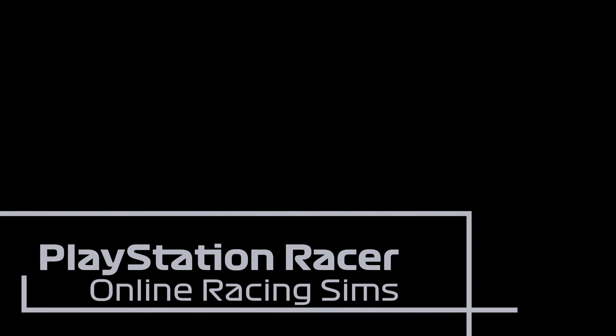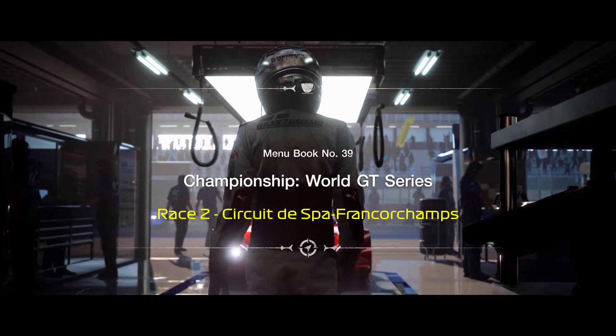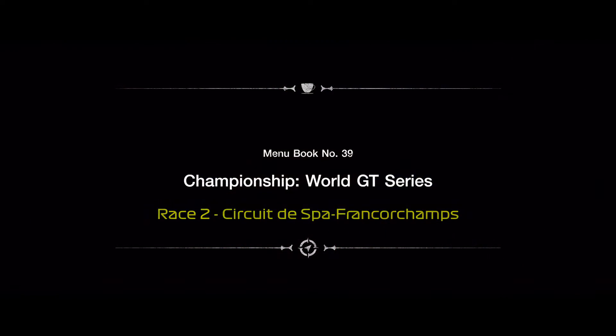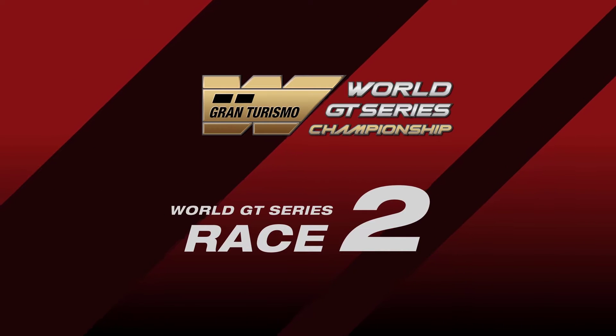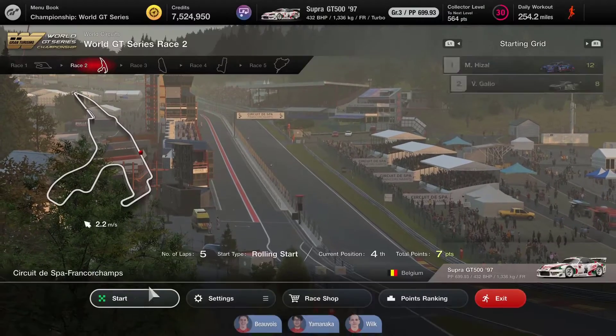Hello and welcome to PlayStation Racer. My name is Mitchell Morgan and today we are carrying on with menu book number 39, which is the last of the initial set of menu books. Today we are off to race two of the World GT Series. We're at the Spa racetrack, a racetrack that we know very well but that is also very taxing.